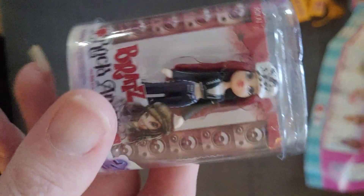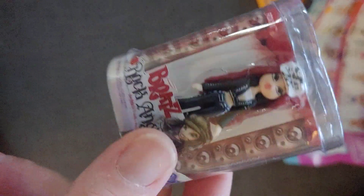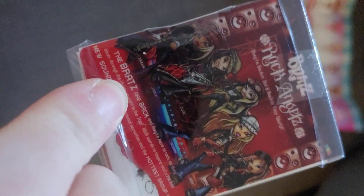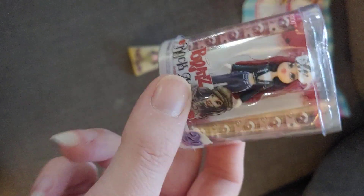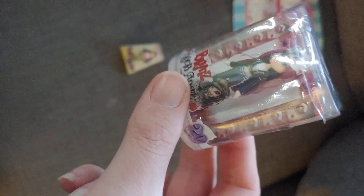Today at Cool AG Doll Stuff, we have some Bratz Minis. This one is Rock Angels Roxy. She comes in her box and as you can see on the back, it's detailed. It says Rock Angels on the back, so she is Rock Angels Roxy. She has red hair — very cool, just like the actual doll, only it doesn't come with the extra accessories.